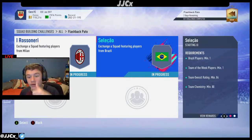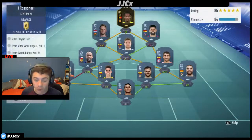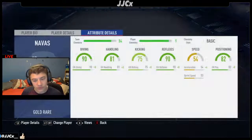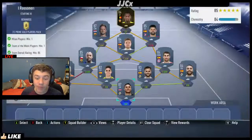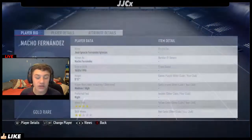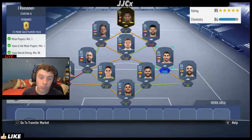I'll drop a thumbs up on this video. But first of all, we're going to be looking at the AC Milan one, which gets you a prime gold players pack — so a 45k pack. In goal we have Keylor Navas, then left back Pepe Reina, two centre-backs Marc Bartra and Nacho Fernandes, then right back Carvajal. And you have to have one Milan player, one Team of the Week player, 85 rated, and then as chemistry.